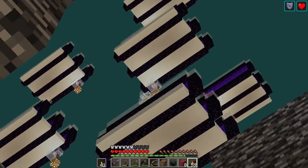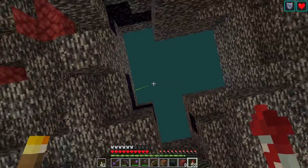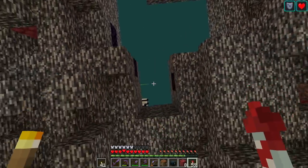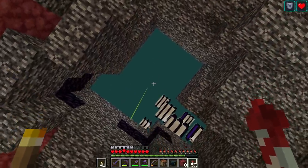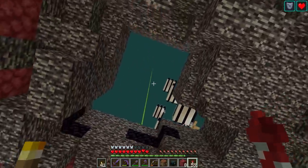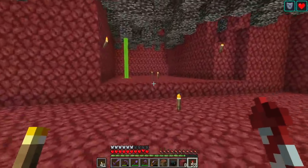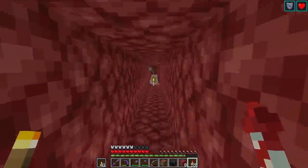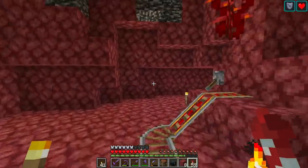There is our Iron Farm on the Nether Roof — we can see it through the big hole. This is the hole; I tried to break the minimum amount of bedrock needed to make way for the contraption. Still quite a lot, but it's well worth it. Now let's go back over to the overworld to our Wither Skeleton farm and actually see how many Wither Skulls we have.